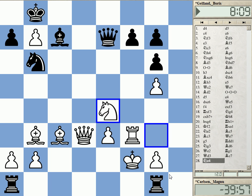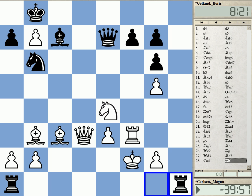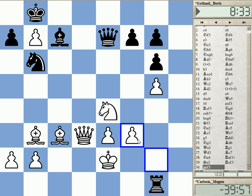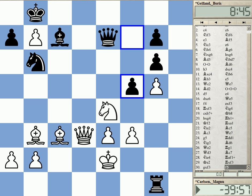Gelfand probably decided on a wrong plan. By this time it's a matter of remaining time — Gelfand seems to have been in slight time trouble. He played Rook F1. It seems that instead he should just stay with a move like Rook H1, continuing and keeping the tension. He played Rook F1 check, obviously trying to simplify a bit here, but this seems to strengthen White's position after G takes F3. He probably underestimated that the upcoming moves don't really trouble White, but this is tough to evaluate.